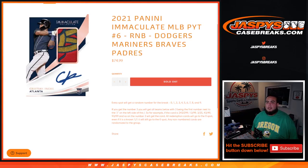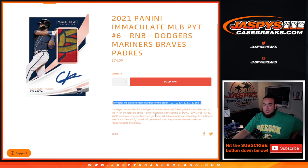What's up everybody, Jason here from JaxBee's CaseBreaks.com. We just sold our last R&B randomizer, which fills up Immaculate Baseball — Pikachu number six — which is the Dodgers, Mariners, Braves, and Padres. You get a piece of all these teams for a fraction of the price. We go by random number block style: you get a random number from zero through nine, and we go by the first number on the left side of the serial number dash.